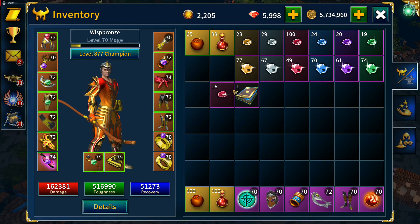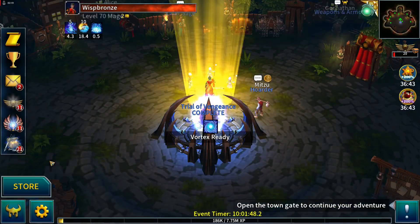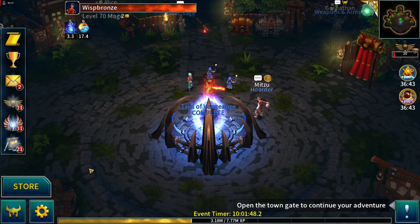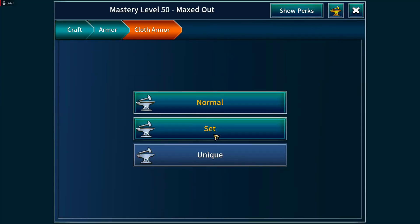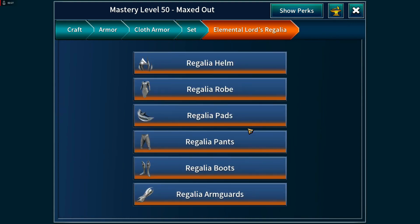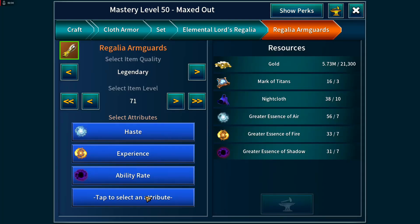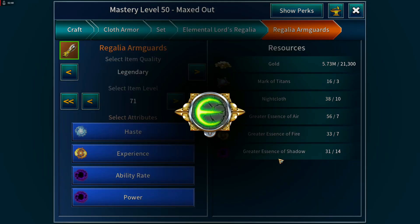I can probably go ahead and craft the gloves we're missing — haste, experience, ability rate, and extra gold. Going to craft Cloth Set Elemental Lords Regalia. Haste, experience, ability rate — I could put in power but it'd be pointless, or extra gold, but we've got a gold farming set. Just the one power stat in the build.